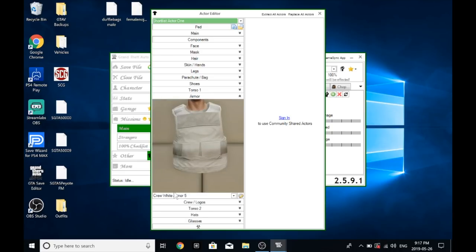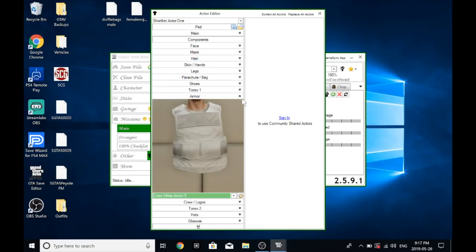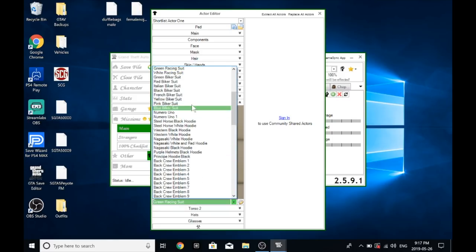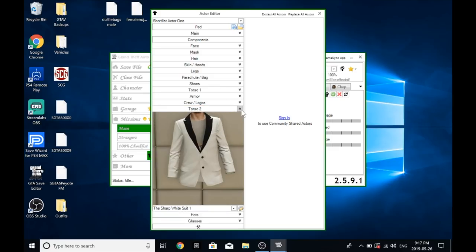For Torso One, this is very important — you want to select the Strength vest. That's called the Strength, and that's Torso One. Now for armor, this is where it differs from before: pick any of the crew colors — four or five seem to work best. So crew white armor four, crew white armor five, or whatever color you want — red, blue, green, it doesn't matter. Then select the racing suit logos or whichever logos you want. Keep in mind some logos don't transfer — it's trial and error — but all the biker suit and racing suit ones do.